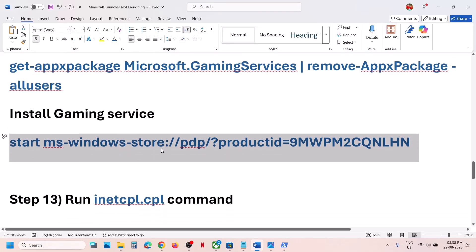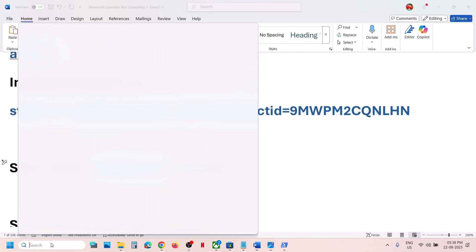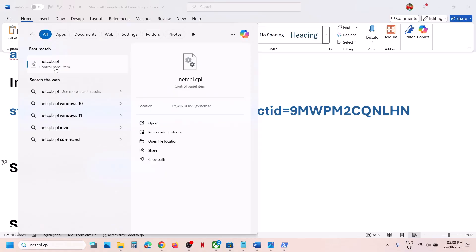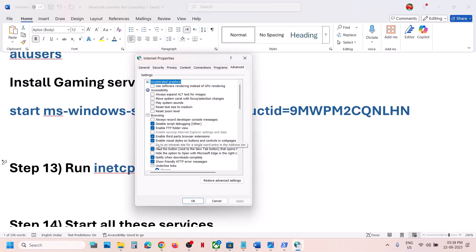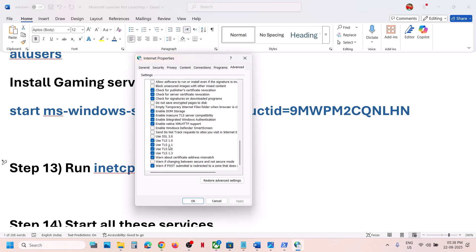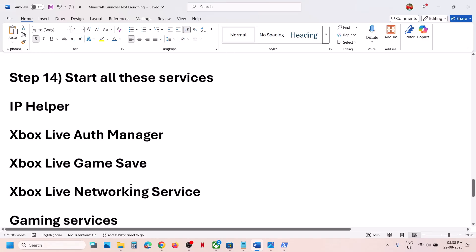If still not working, the next step is to run the inetcpl.cpl command. Type 'inetcpl.cpl' in Windows search and open it. Go to the Advanced tab, scroll down, and make sure TLS 1.0, 1.1, 1.2, and 1.3 are all checked. Then click Apply, click OK, and restart the computer.